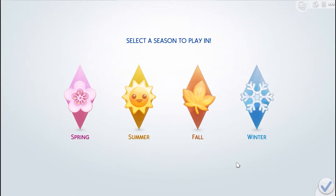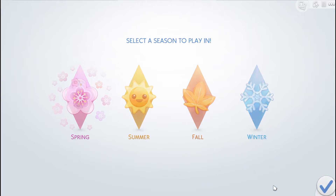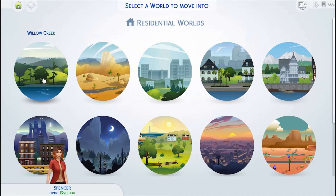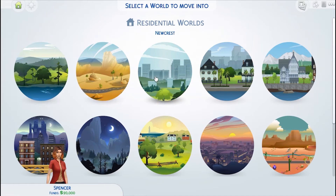So if you have seasons, your first mission — besides creating a sim that you like — will be selecting which season you want to get started. And I for some reason always go to spring, so that's where we're going this time. So this brings you to the world screen, and again, depending on what packs you have, some of these worlds might not be available to you. But we're going to go ahead and move her into Willow Creek — the OG world. Willow Creek, Oasis Springs, and Newcrest are all base game.